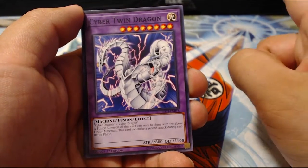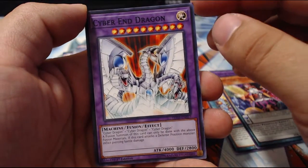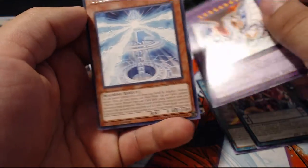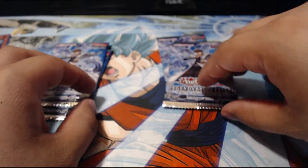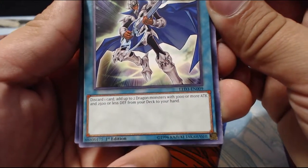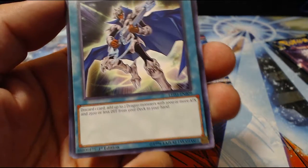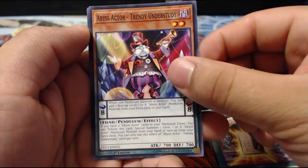We got Abyss Script Opening Ceremony, Abyss Actor Trendy Understudy, and the Cyber Dragon — I kind of freaked out for a bit because I saw the purple foil. We also got Cyber Pharaoh. So we've got two more of these, going to open one more then head on to the Pokémon Lost Thunder packs. We got Melody of Awakening Dragon — you discard one card, add up to two Dragon monsters with 3000 or more ATK from your deck. Then Cyber Twin Dragon, Abyss Script Opening Ceremony, Abyss Actor Tender Understudy, and Blackbird Close.